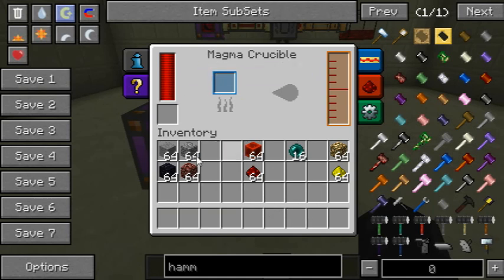The thing is the Magma Crucible uses a lot of energy and it's sort of slow, so be careful of that.